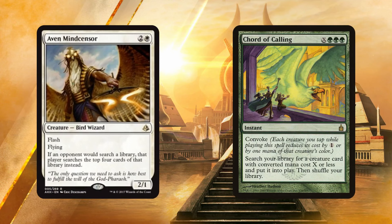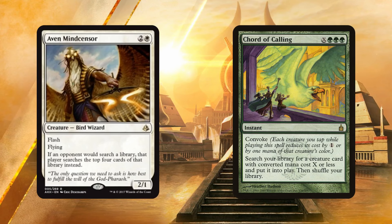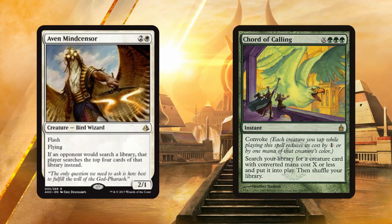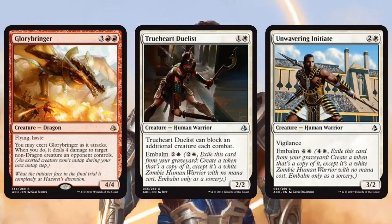It also helps against Chord of Calling, which does see some play. All around, Aven Mindcensor is an A-plus reprint — it's great for Standard, great for Modern, and it's super awesome to have the Bird Wizard back. Another printing should hopefully bring down that seven-dollar price and give more players access to the effect.